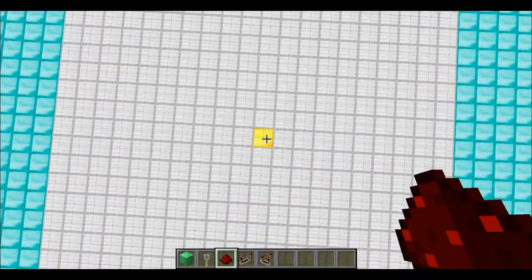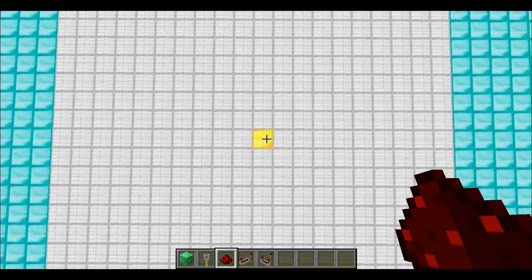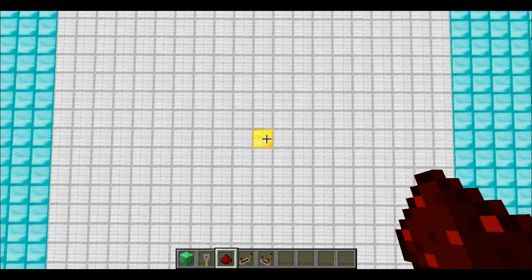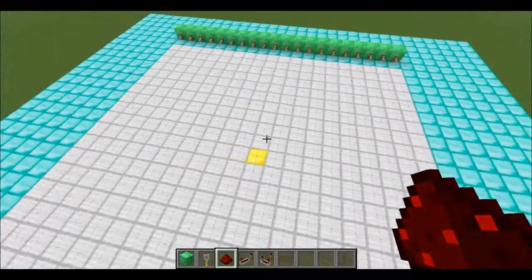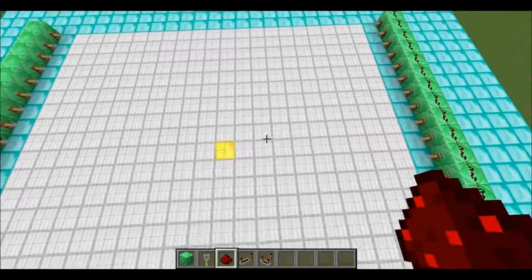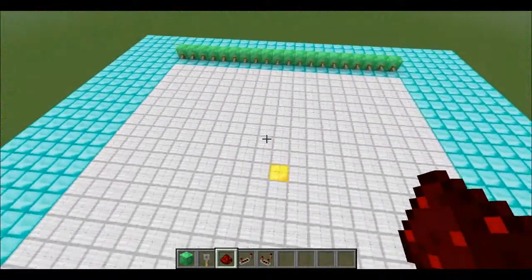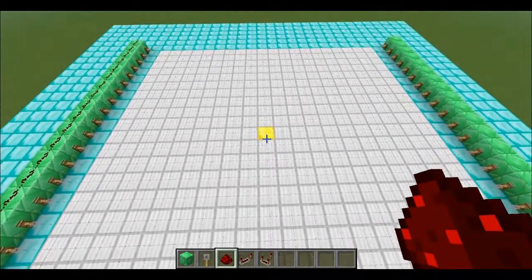First things first — to find the spawn point, you can use a couple of different programs, or you can do trial and error. You can use nbtedit, which is what I'm using, to change or find the spawn point. You can also use MCEdit, but for something this simple, I would just use NBTExplorer. Really easy — you create the world, then just open it up.